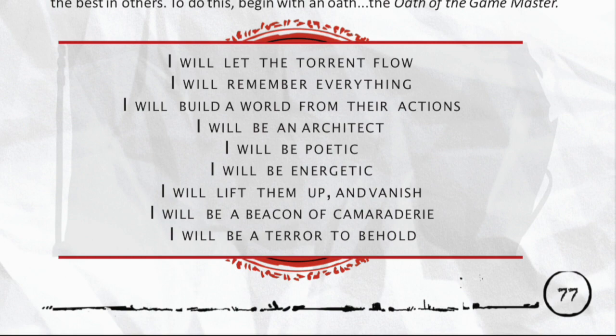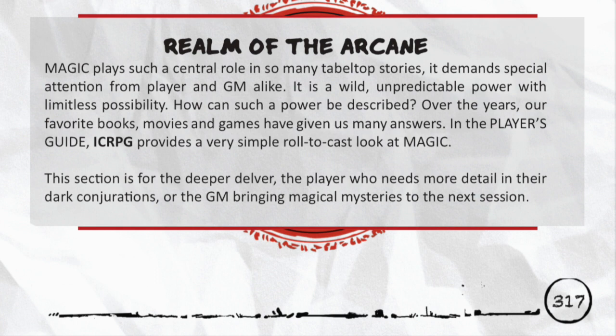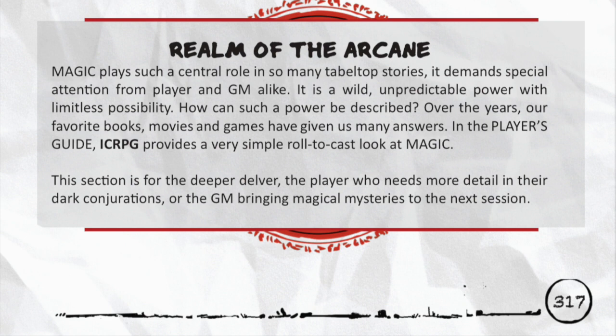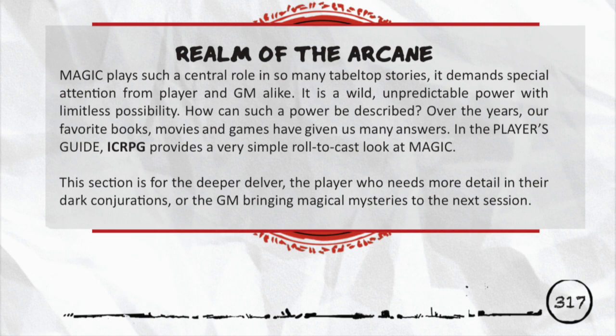For those not satisfied with a simple magic system, there's an alternative spell system in the back under the section titled Magic. With that, you'll have the option for Mercurial Mishaps — making magic dangerous and strange — the option to create spells, a whole other list of additional spells, and some specific loot related to the Pursuit of the Magical Arts. If you're running a campaign with a lot of in-depth magic users, this would be the route to go; otherwise the one shown in the Alfheim section is suitable for most.